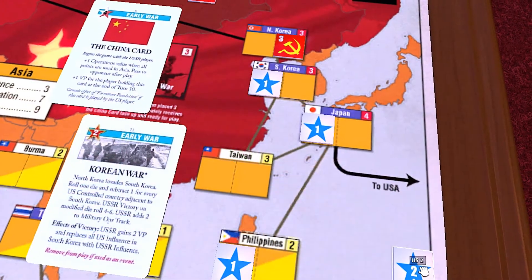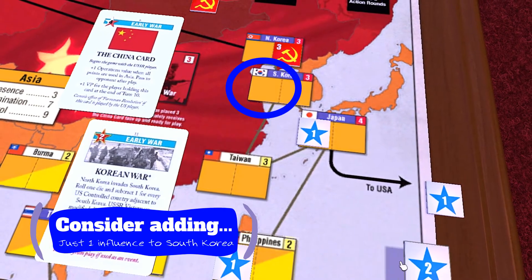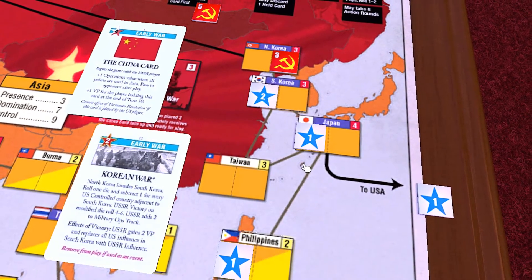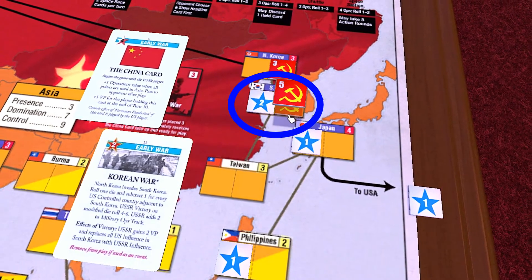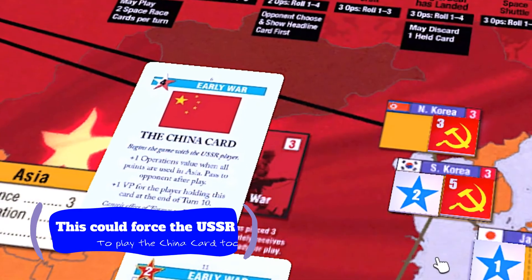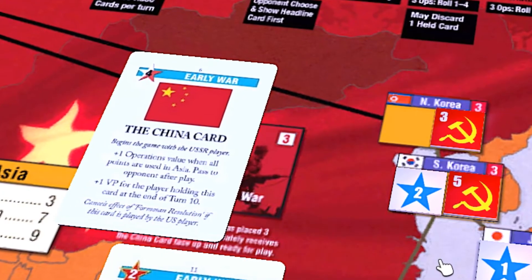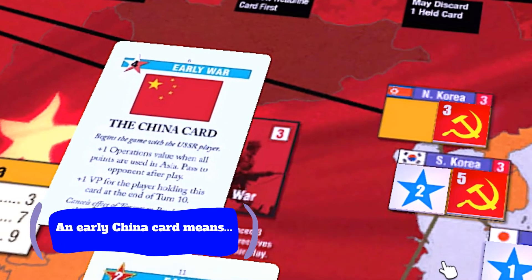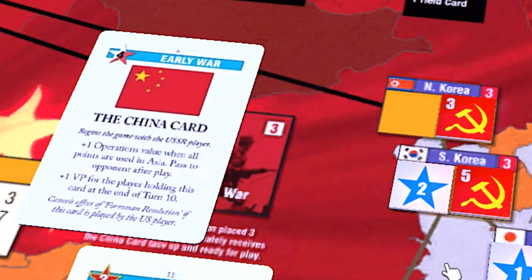It might be worth putting one Ops into South Korea just so the USSR can't take control of the country with a single 4-Op play, but do so understanding the risks involved. This might cause the Soviet player to play the China card to go over the top and gain control of South Korea that way. If that happens in turn 1, that can be great for the U.S. as it would allow the American player to hold on to decolonization or de-Stalinization until after the turn 3 reshuffle and give them the China card, allowing them to go over the top in Thailand or Pakistan if the USSR doesn't over-control them.